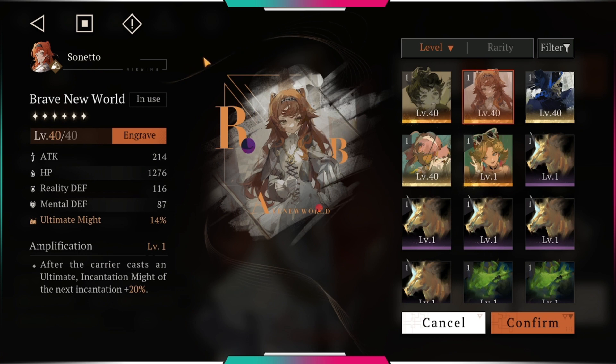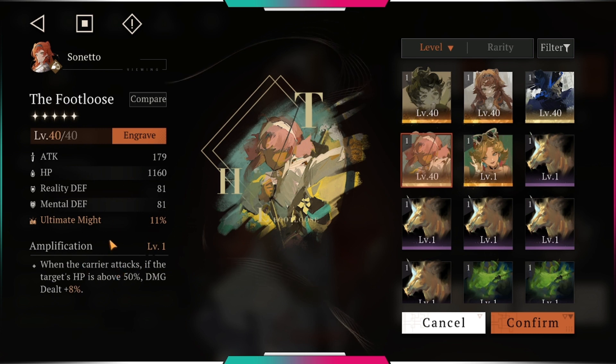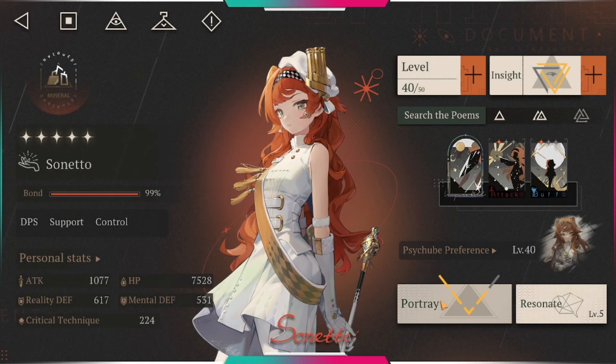Her best side cube is Brave New World — they literally have her as the picture of the side cube. This side cube is really good because it increases her ultimate damage: ultimate might plus 14, and after the carrier casts an ultimate, incantation might of the next incantation plus 20. So when you use her ultimate, the damage of her next arcane skill does more damage. You can also use Luxurious Leisure — it has ultimate might and when the caster attacks with the target's HP above 50%, damage dealt plus 8%. But Brave New World is her best side cube.